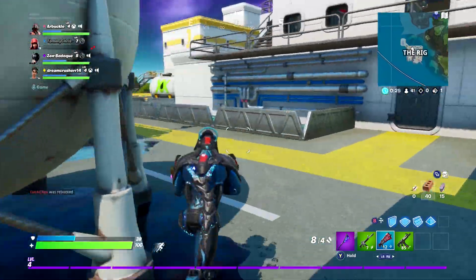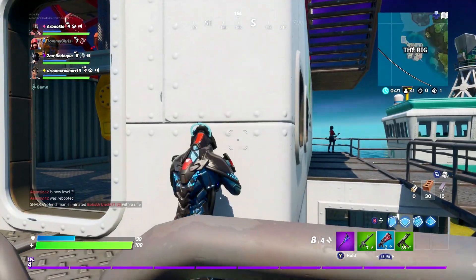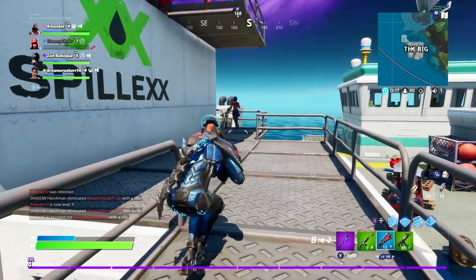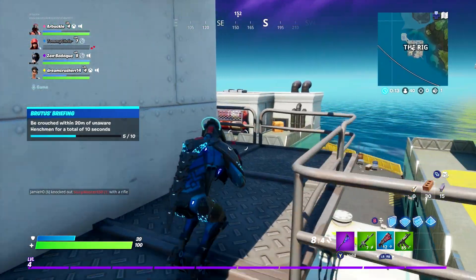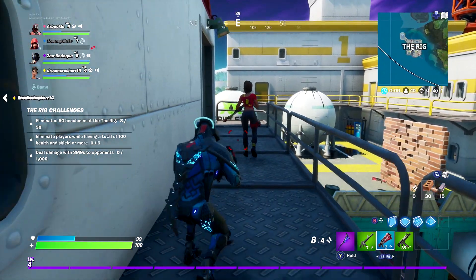Essentially you want to get as close as you can and crouch. 20 meters is pretty far, not too bad at all. Some of them stand still, some of them patrol depending on where you're at. If you can land on the top and find one that's secluded and not near a lot of other ones that might end up running into you or spotting you, that's ideal.